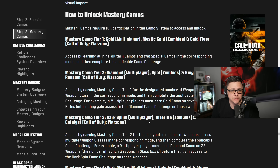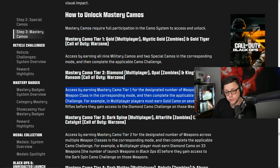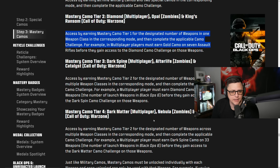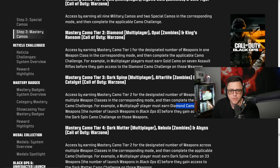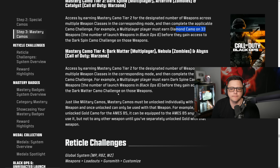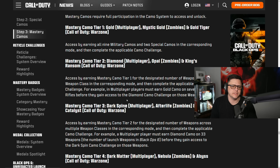Mastery camo progression: Tier 1 (Gold/Mystic Gold/Gold) requires unlocking all nine military camos for that weapon. Tier 2 (Diamond/Opal/King's Ransom) requires completing all camos for every weapon in a category — so all assault rifles, all launchers, etc. Tier 3 (Dark Spine/Afterlife/Catalyst) unlocks after completing Tier 2 on 33 weapons across the mode. Tier 4 — the final mastery camo (Dark Matter/Nebula/Abyss) — requires getting Dark Spine on all 33 weapons in multiplayer.